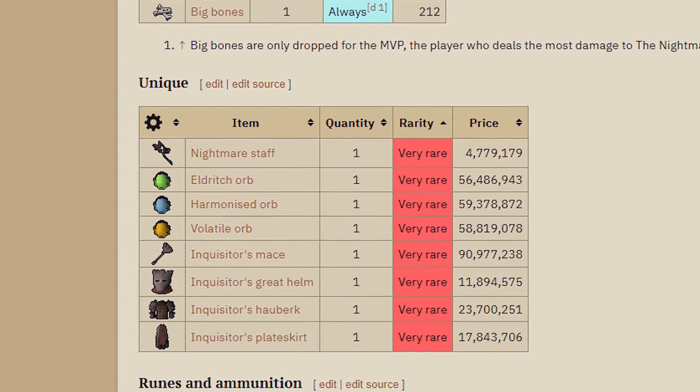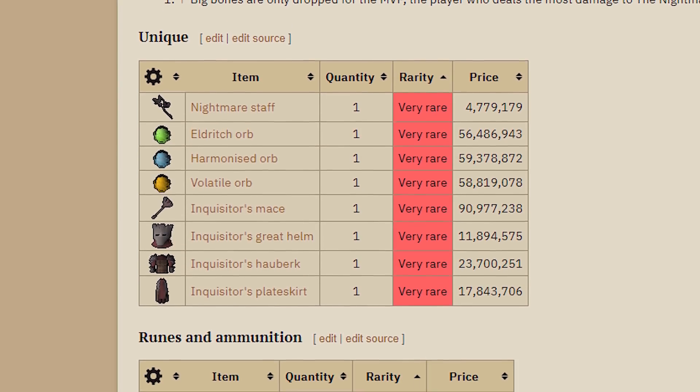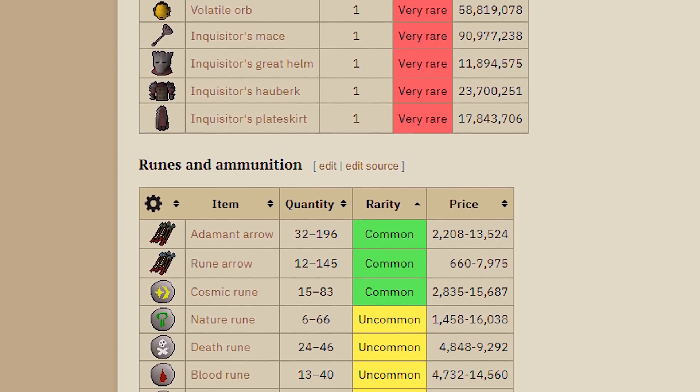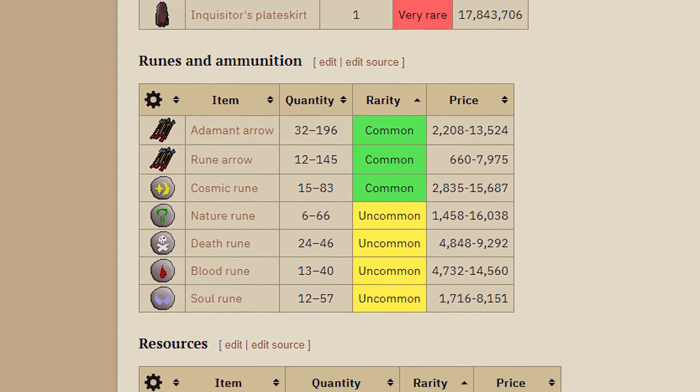We originally decided that we wanted to make the drop table very similar to the God Wars Dungeon drop table, where you have that rare loot — which is the uniques — but then you also have an okay drop table overall. Ideally, what you want in a drop table is a nice set of uniques that have good value, and then your regular drops that you're getting more consistently should not be overly valuable.